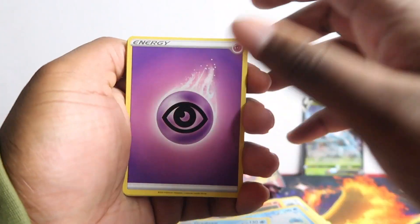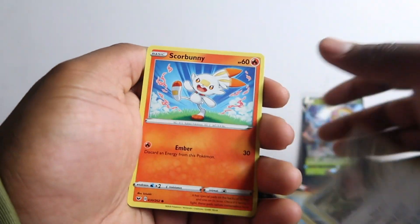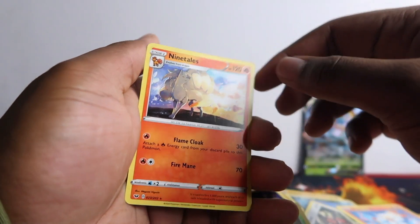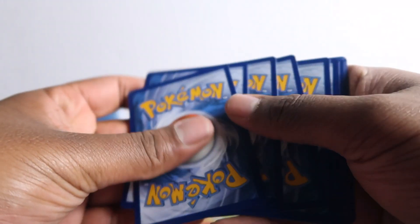Haunter, vitality band, Reboot, Goldeen, Dig, Grookey, Scorbunny, Eldegoss, and Ninetales regular rare. We're just over halfway now. This might be the worst Sword and Shield opening ever - but you never know guys, stick to the end.